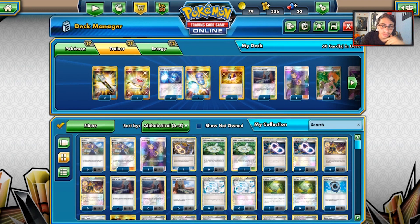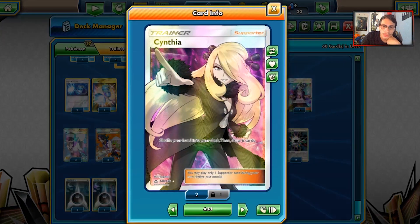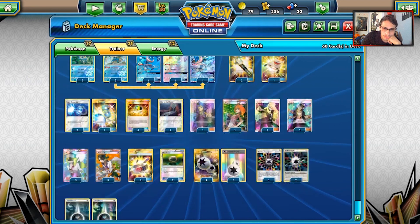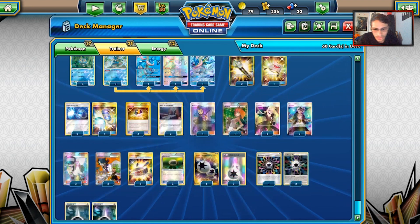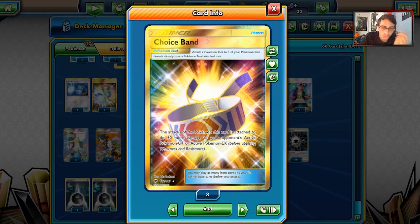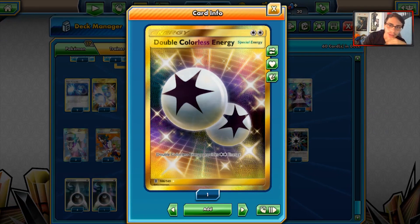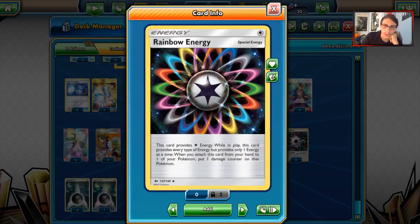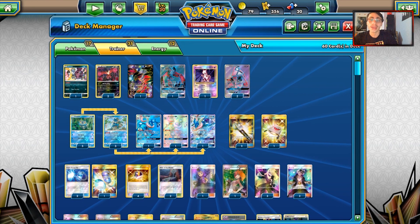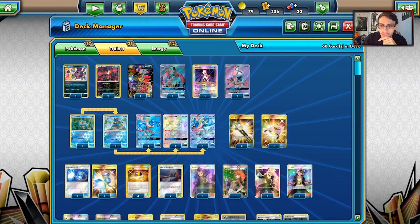We have one Ace Roller to retrieve Pokemon, one Bridget to put Pokemon on our bench, three Cynthias for draw, three Guzmas to knock stuff out, three N for draw, and three Sycamores for draw. Three Choice Bands for the extra 30 - very important. Two Floatstones for retreat. Four DCEs because everything can attack with DCE. Three Rainbow Energies for the Greninjas, and five basic Dark Energies. This is my Dark Greninja deck - it's actually a really fun deck to play. Let's see what this deck can do in some matches.